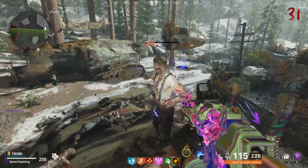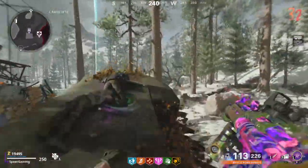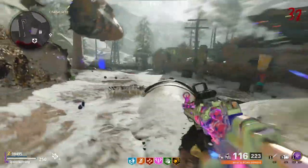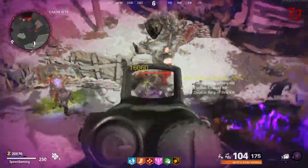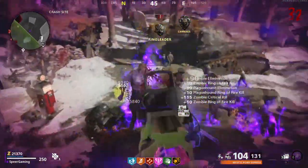First up, we're going to take a look at the optics. Optics do come down to personal preference, but for this SMG I think red dot sights do pretty well. My sight of choice is the Snap Point because it's unique — not many weapons have this sight — and it gives you 1.5x magnification with a pretty clear view. I would say go with the Snap Point.